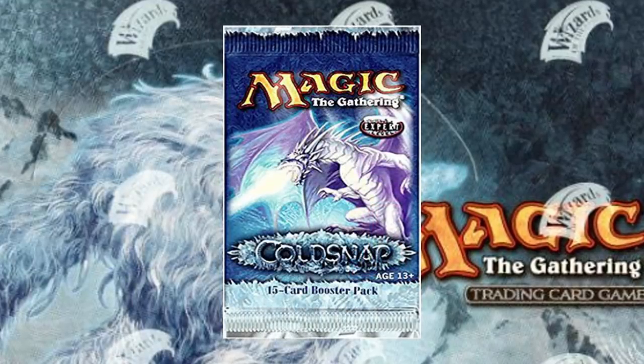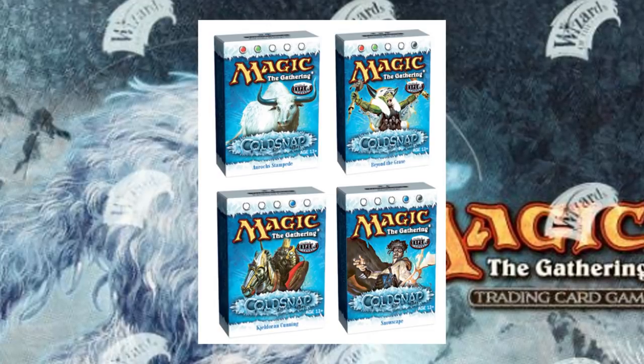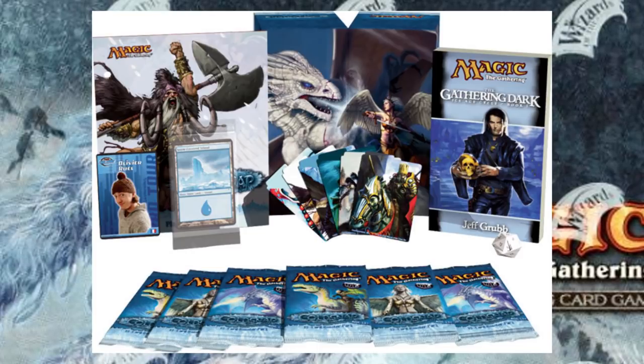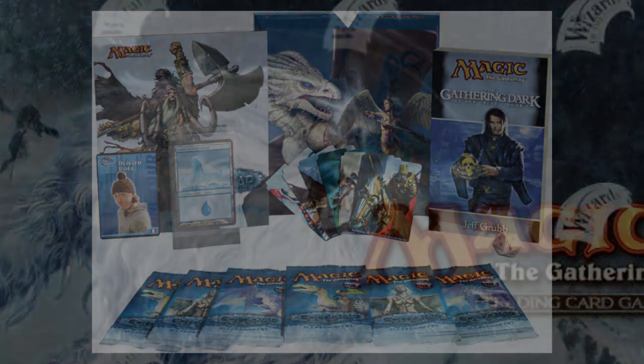The set was released in 15-card booster packs through 4 pre-constructed decks called Oryx Stampede, Beyond the Grave, Geldrin Cunning, and Snowscape, along with being released in Fat Packs, which included additional items such as random Pro Tour player cards, the novel The Gathering Dark, and a new original story by Jeff Grubb that was in the player's guide as well.